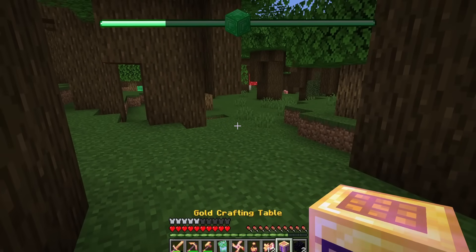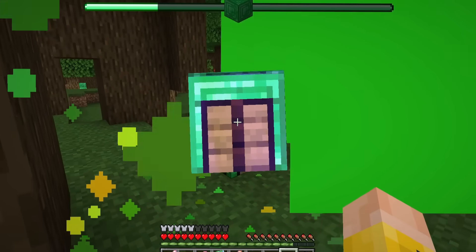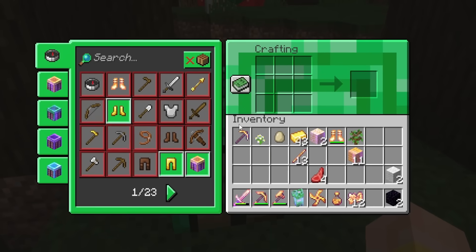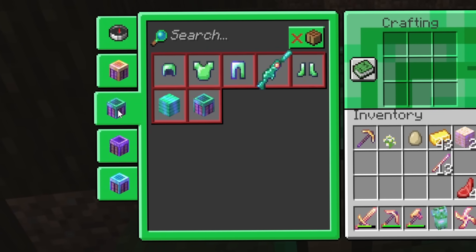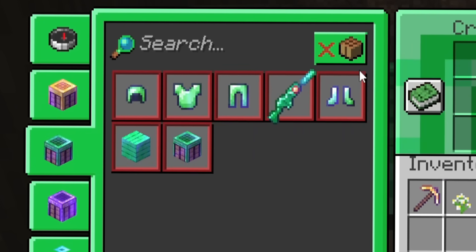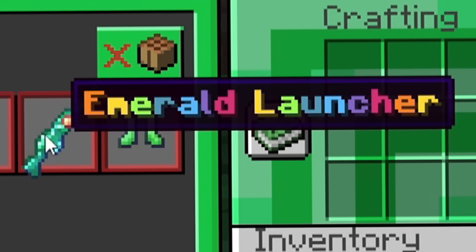The progress bar is going to keep going up and up. What happens to our gold crafting table if I place it? Oh my goodness — it upgraded! We now have an emerald one, and with this one we've unlocked the emerald recipes, which includes a full set of emerald armor and an emerald launcher!